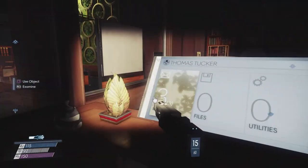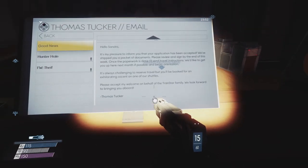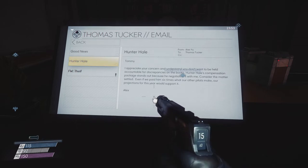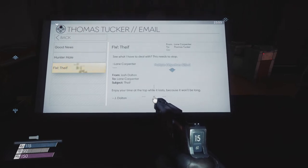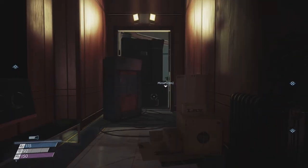Thomas Tucker's terminal: 'Hello Sandro, it's my pleasure to inform you that your application has been accepted. We've shipped you a packet of documents — please review and sign by the end of this week. Once the paperwork is done I'll send travel instructions. We'd like to get you up here next month and begin orientation. You'll be booked for an exhilarating ascent on one of our shuttles. Please accept my welcome on behalf of the Transtar family.' Another message: 'Tommy, I appreciate your concern. Hunter Hale's compensation package stands out because he negotiated with me — consider the matter settled. Even if you paid him six times what other pilots make, our projections for this year would support it. Alex.' And then: 'Enjoy your time at the top while it lasts because it won't be long.' Doesn't seem relevant for us at the moment.